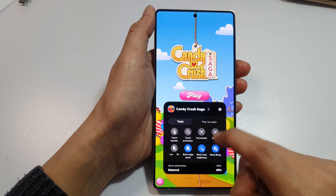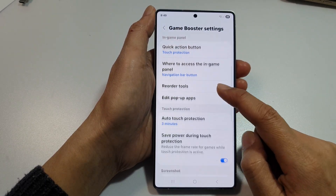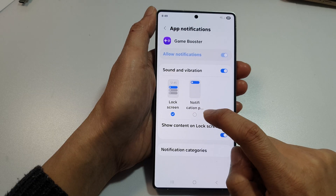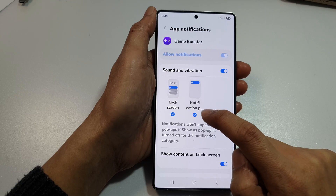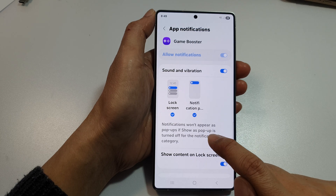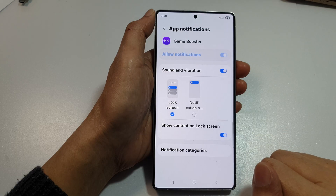Here, if we go into Settings and then go to Notifications, you can also switch off the notification panel to prevent any notifications while playing a game. So that's another thing you can just switch off. Notifications won't appear as pop-ups if 'Show as pop-up' is turned off for the notification category. So switch that off as well.